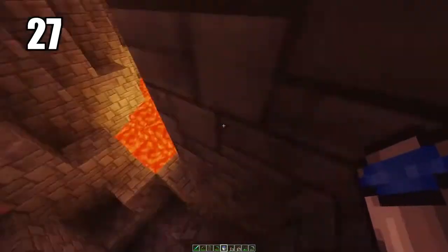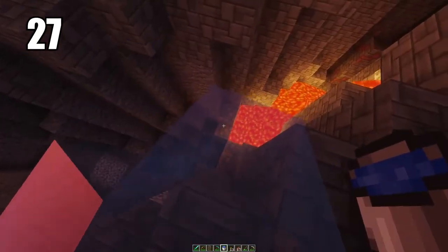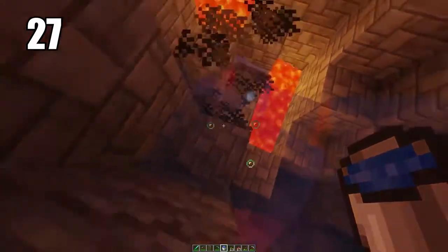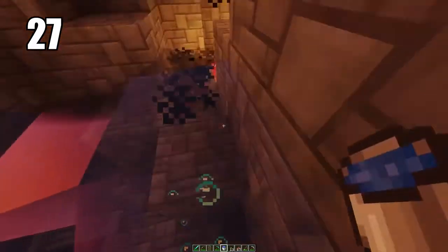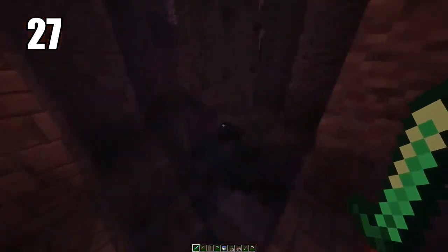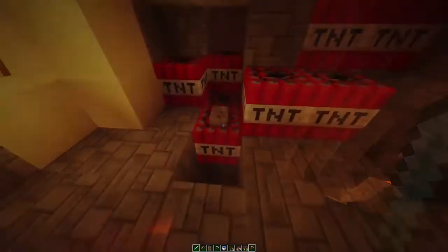Tip number 27: carrying a water bucket for literally anything is a must-have, especially when mining. Even in combat it's a good idea — if you're getting swarmed by mobs, just throwing water down makes it a lot harder for them to reach you and can be your escape. You can also set a water bucket all the way down a mineshaft or cave and swim right back up instead of having to climb. Always carry a water bucket.